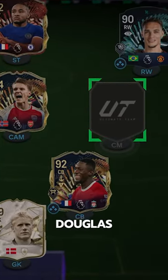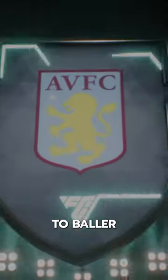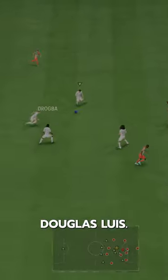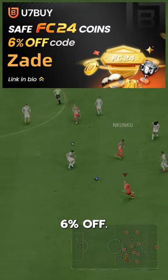We got ourselves a new man in the midfield. Douglas Luiz Suarez de Paolo joins the squad. Welcome to Baller or Bust, where we test FIFA cards so you don't have to. We've got TOTS Douglas Luiz — he's free via objectives. If you need coins, go to U7.Buy, and use code ZAID for 6% off.